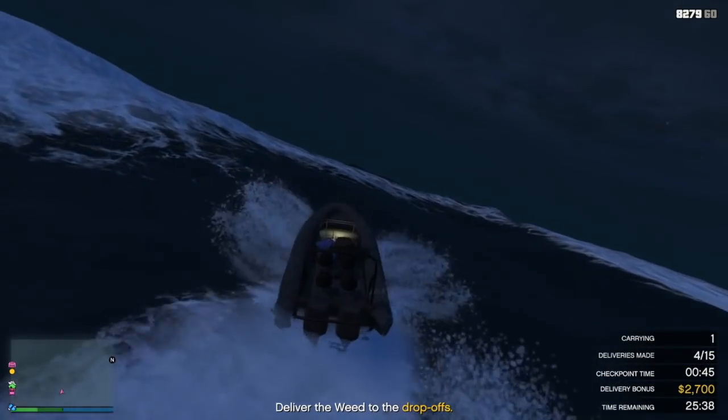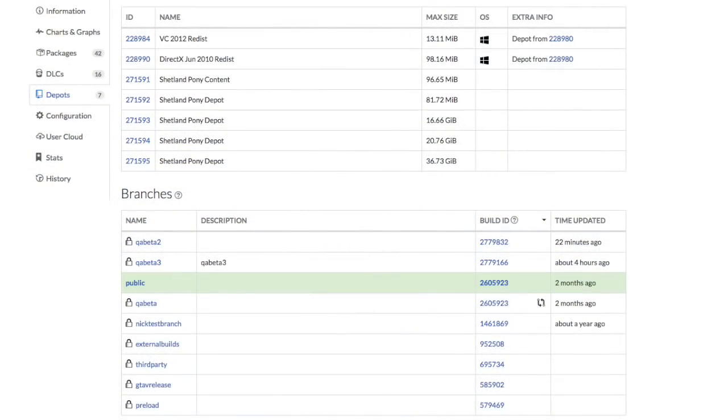On the Steam database page for Grand Theft Auto 5, this is where we can track a couple of the different DLC branches. You can see here we have Nick Test Branch, which hasn't been updated for over a year. I think it was when Rockstar did the Drop Zone update in January 2016. You have QA Beta, which you can see is linked to the public branch — their build IDs are the same — and that is when the Southern San Andreas Super Sports Series update came out. When a new DLC comes out, the public and QA Beta match.